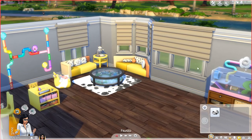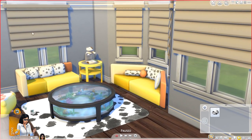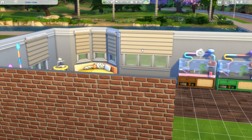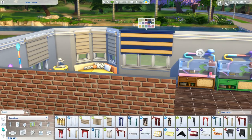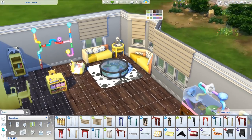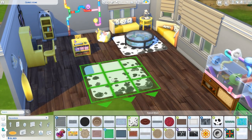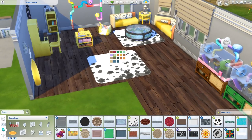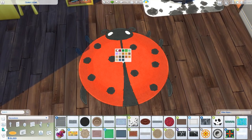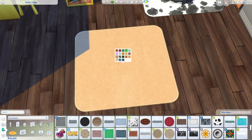Then over here we've got a few cool new items. The flooring and wallpaper are not new, but we do have new window blinds — a two-square variant, a one tile, and a three tile one, and those come in a bunch of colors. I just want to quickly show all this stuff and then we'll get into the roasting aspect. This rug has a bunch of different options — it comes in some more playful patterns, maybe for kids rooms or a pet room, and then some very standard carpet ones as well.